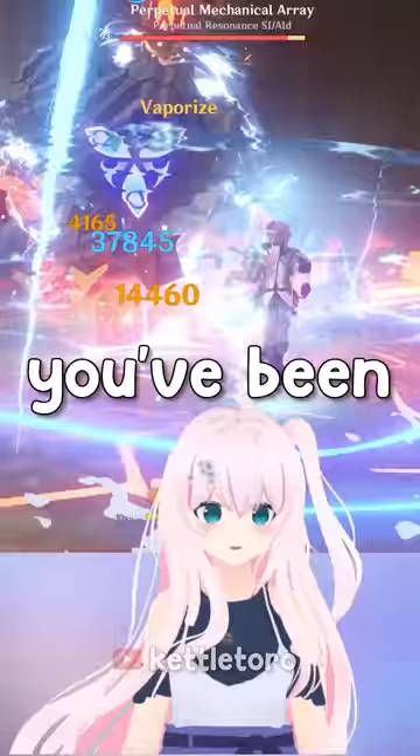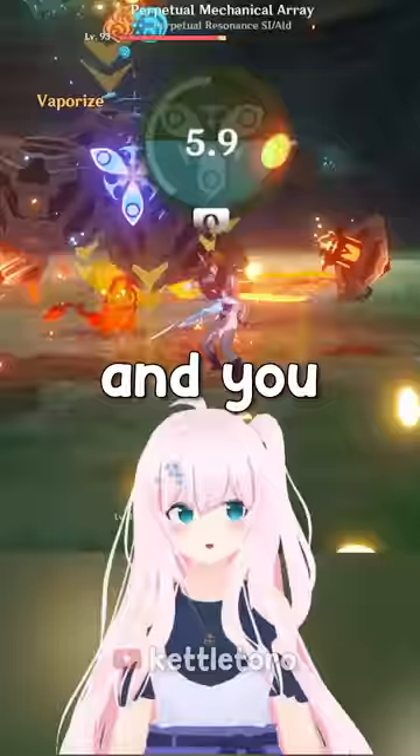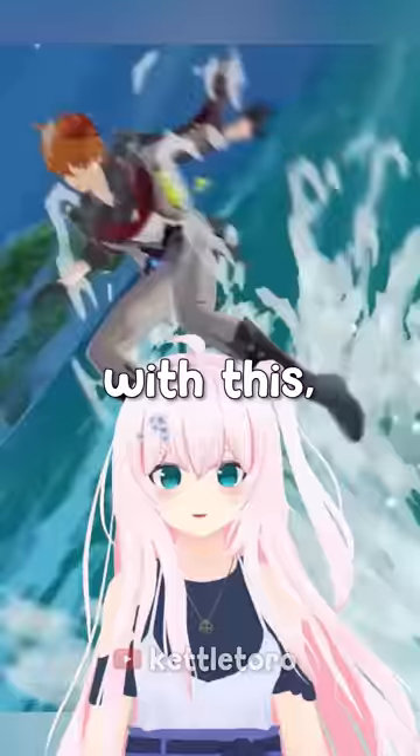If you always burst before your skill, you can know exactly how long you've been using it just by checking your burst cooldown timer. Since it starts at 15 seconds and you only want to stay in his skill for 9, at the 4 second mark, exit his skill. With this, playing him is now Childe's play.